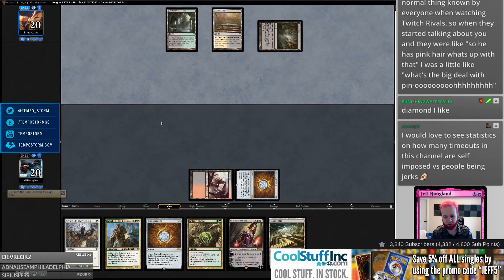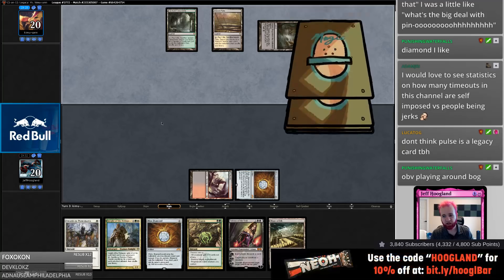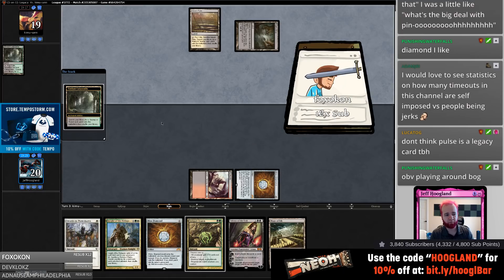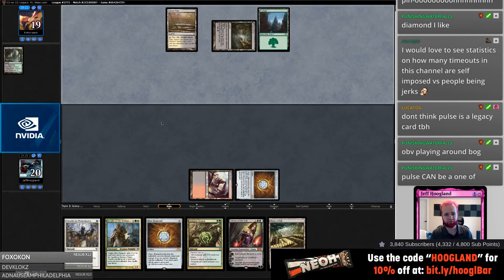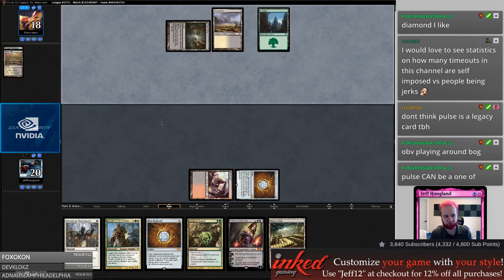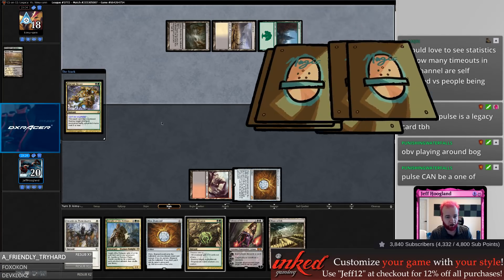Also good in case they Bog me. You don't think Pulse is a Legacy card — yeah, but by waiting we get to play around Bog which I didn't even think of, and we play around Maelstrom Pulse which is a possibility. It's not super likely but there's no reason to play into something that could be there if there's no real upside — especially if they haven't targeted me previously, they're probably not going to.